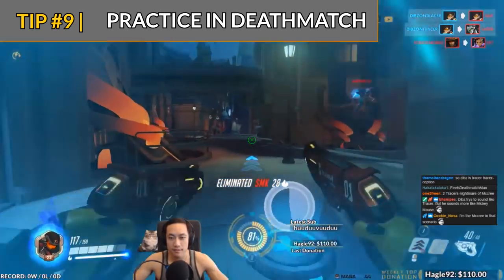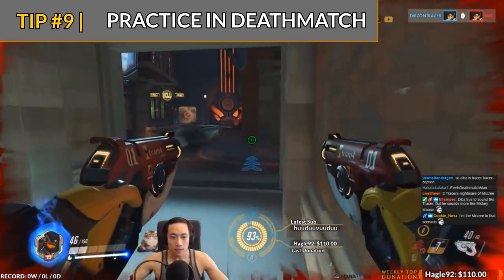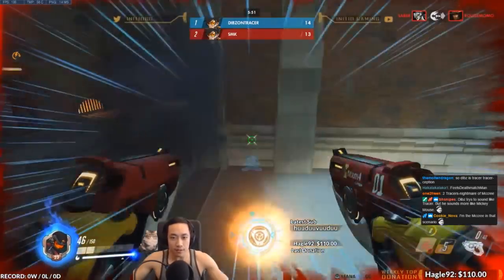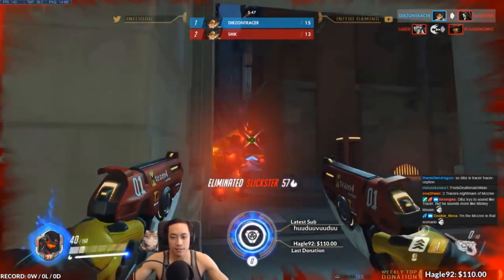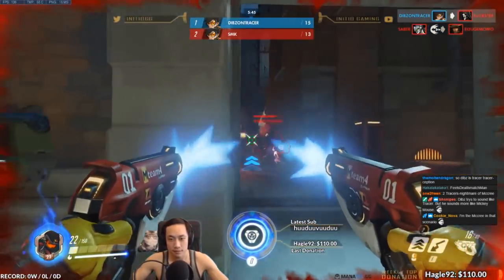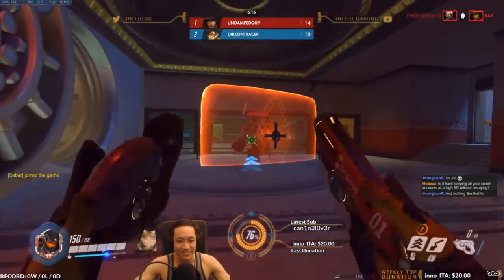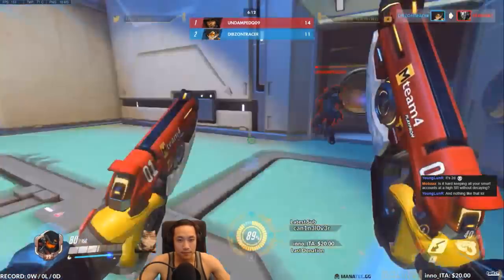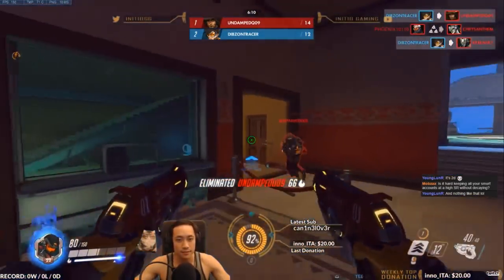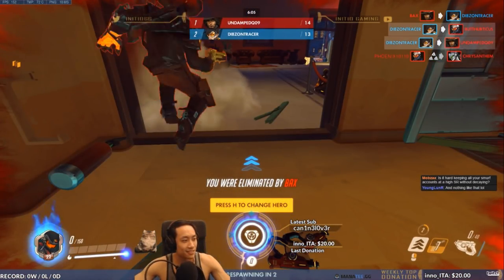Finally, the best way to practice all of this is in deathmatch. The best thing about deathmatch is that you're always going into engagements and constantly trying to kill off targets — it'll be the most effective way to practice your matchups, figure out how to manage your blinks in specific situations, and make all of these tips second nature. That's going to be about it for my blink management guide. Let me know what you think in the comments below, and thanks for watching — catch you in the next one!